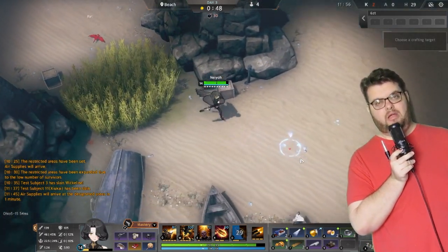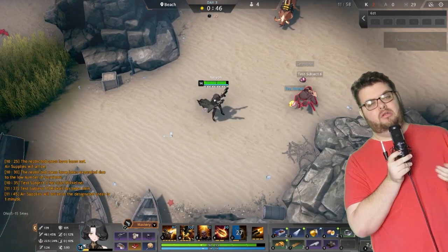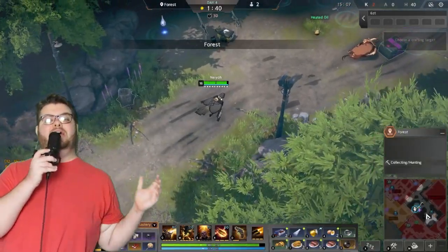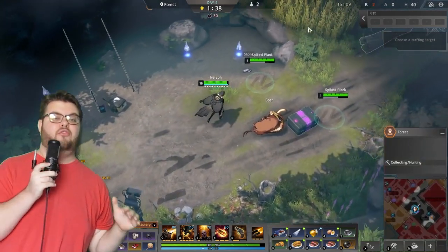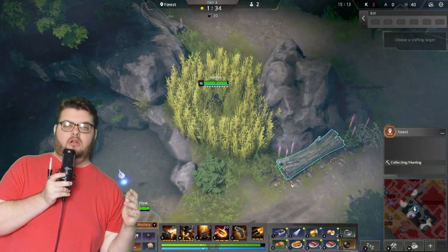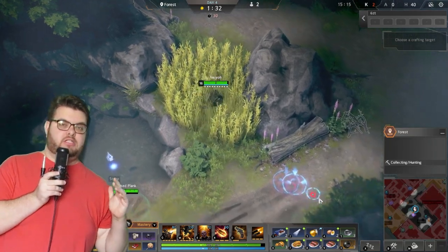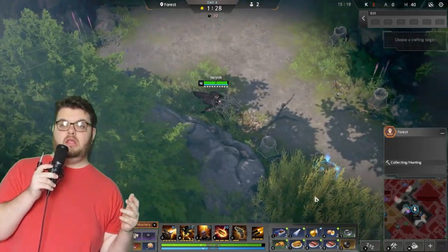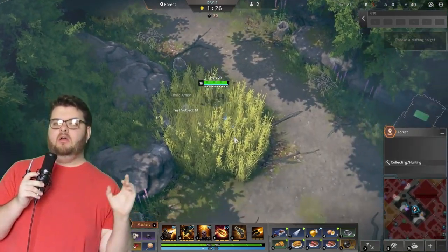Rozzy can just walk all over melee characters, dodge them, and make ranged a little more viable. We got down to the final zone and it ended up being Forest. You have to think about where your opponent is going to go, especially in a 1v1 scenario.